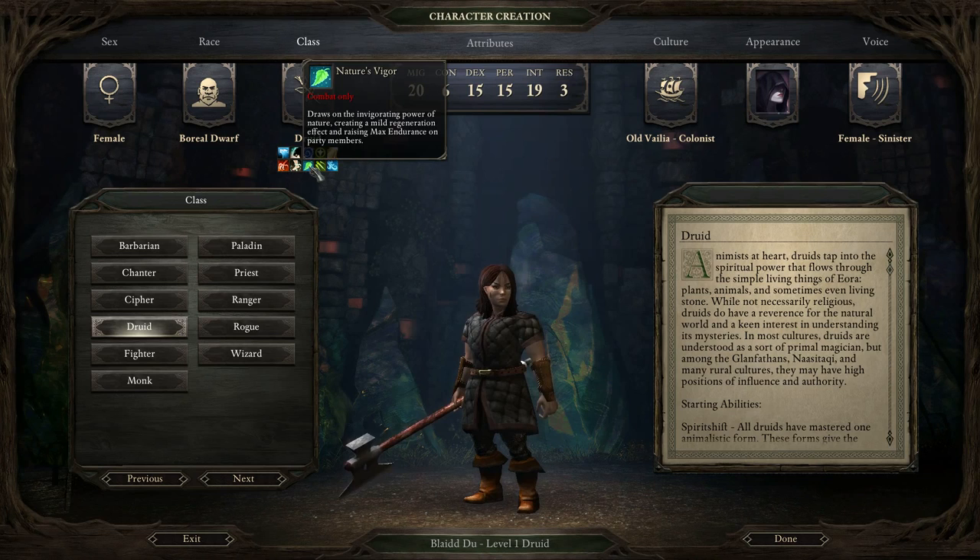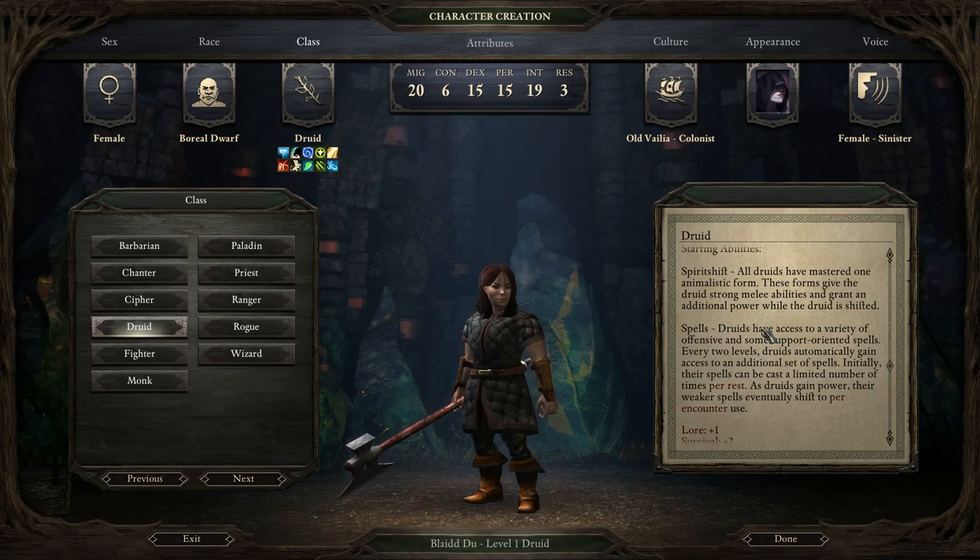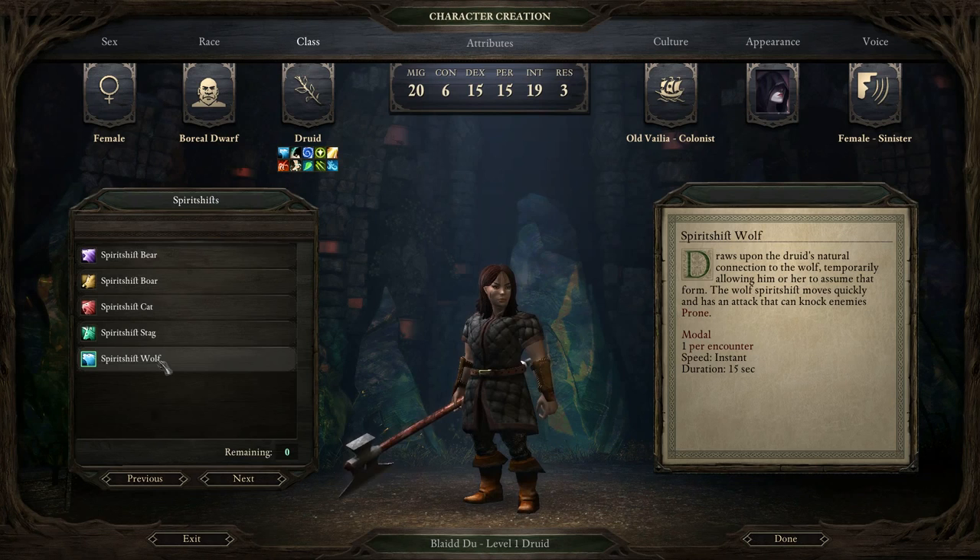You can see Nature's Vigor, which is a level 1 spell. They also have a starting ability called Spirit Shift. This allows a Druid to basically transform itself into a creature once per combat. They have strong melee abilities - these creatures usually have claws or teeth to attack opponents with. I have picked a Spirit Shift Wolf. You can pick from any five of these creatures, and I'm going to be covering each one in much more detail later on.